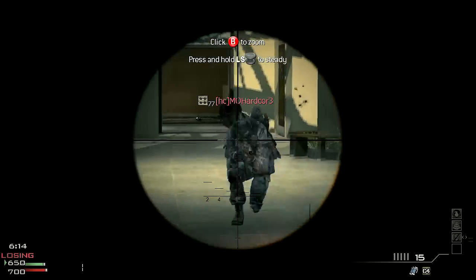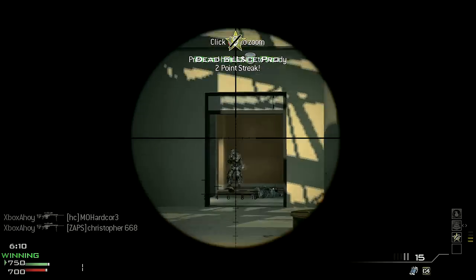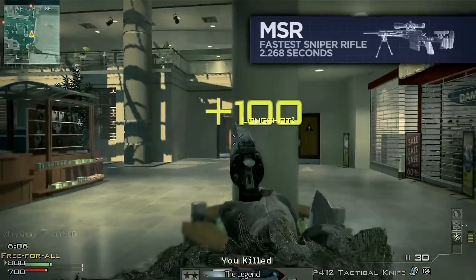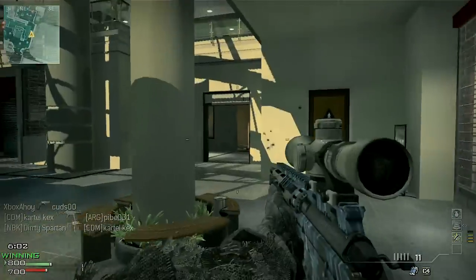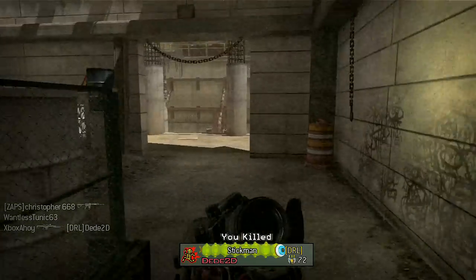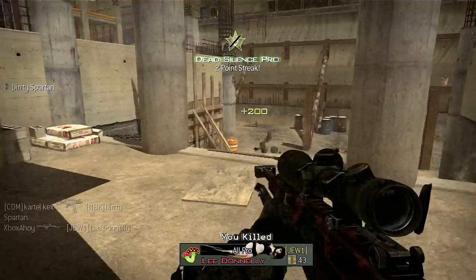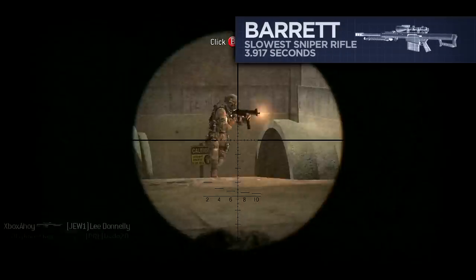Sniper rifles and shotguns are in the middle, neither particularly quick to reload, but far from the slowest. The MSR is the fastest sniper rifle, reloading in just 2.268 seconds, and given that snipers are generally far from the action, such a pause is seldom an inconvenience. The slowest sniper rifle is the Barrett .50 cal – although this weapon has a very generous magazine, it'll take nearly a full 4 seconds to refill.